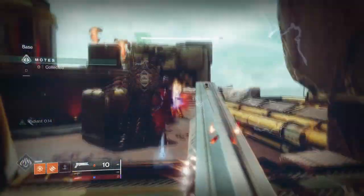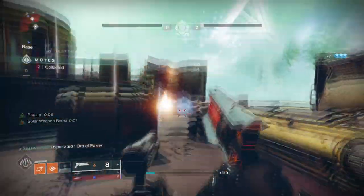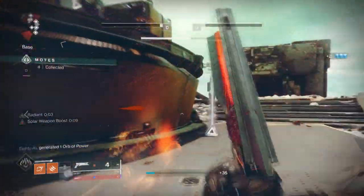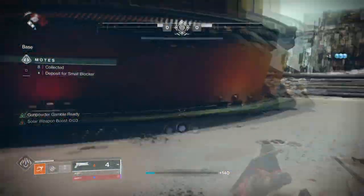Everyone and their mothers have given Young Ahamkara's Spine a go this season because of how you can crank up your grenade usage with the Hunter Solar 3.0 update. Secretly the exotic has always been good, especially in PvP, as no one expects it. But it's only become apparent now that it has found success in PvE to a large degree.